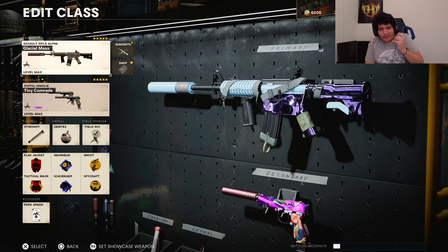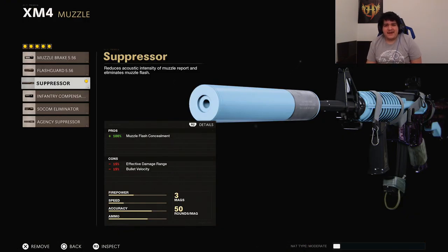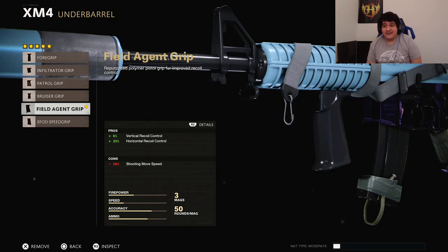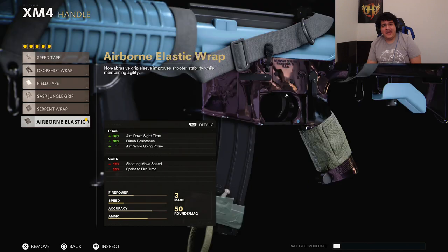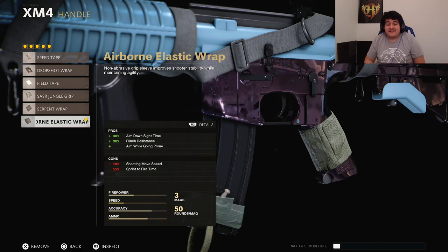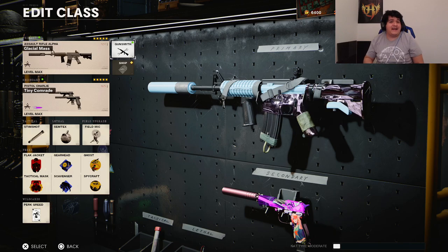Last but not least, the old reliable XM4. It got neither buffed nor nerfed but it's always been solid. We're running the Suppressor to stay off the minimap. The barrel is the 13.7-inch Takedown Barrel for super effective damage range and melting at far ranges. The underbarrel is the Field Agent Grip for close to no recoil. The magazine is the Salvo 50 Round Fast Mag, and the handle is the Airborne Elastic Wrap for drop shotting, fast ADS, and maximum flinch resistance.